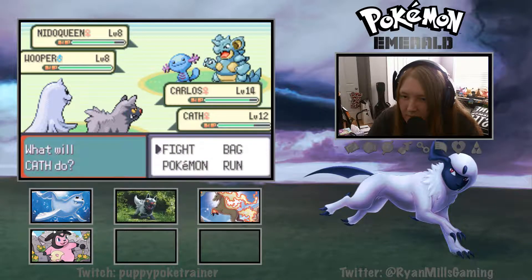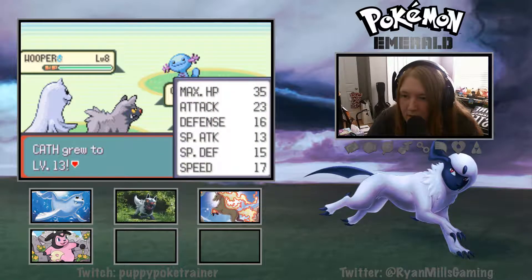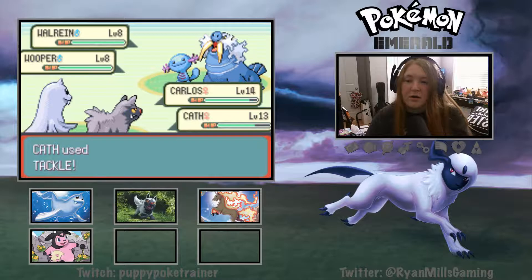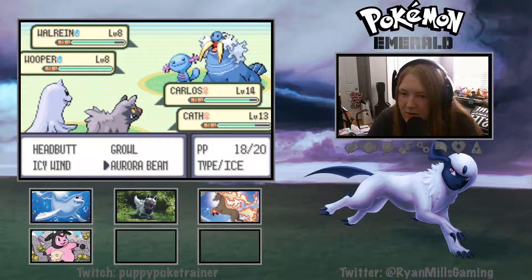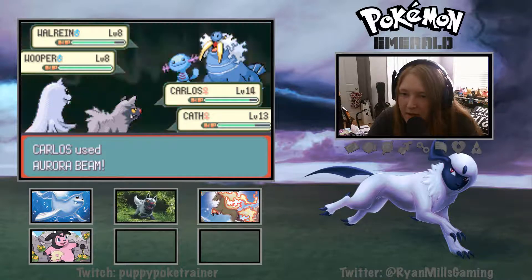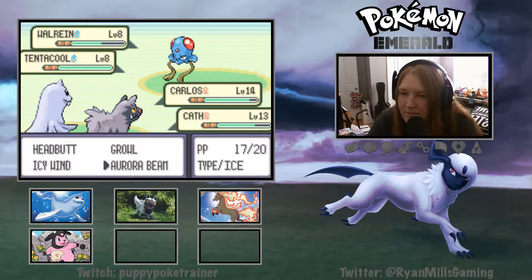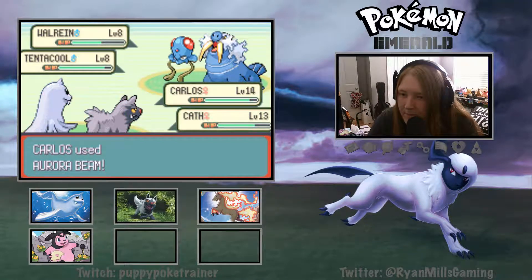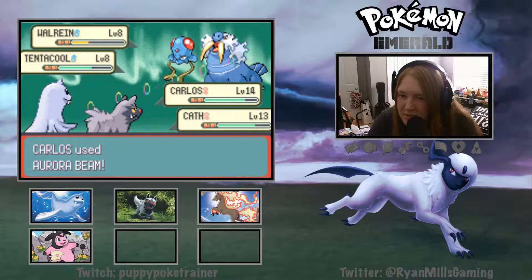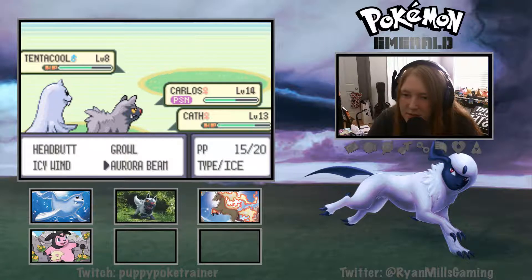We're going to Aurora Beam the Nidoqueen and Tackle her. We're gonna attack the little Wooper. Carlos - or it was Cath - Cath learned Bite! Go ahead and Bite, that'll be helpful. Let's go ahead and Bite. Everybody's gonna gang up on this one. Awesome! And Carlos is poisoned.